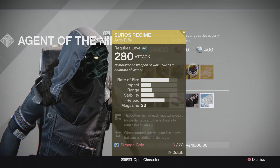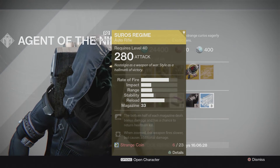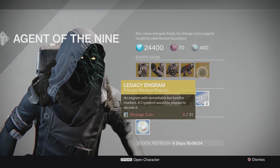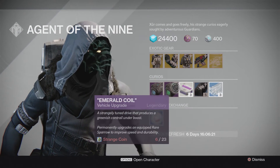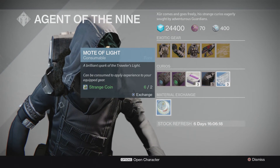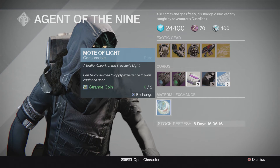When zoomed, the weapon fires slower but also causes additional damage. The Legacy Engram this week is going to be a primary weapon. You're also going to be able to pick up a Plasma Drive, Emerald Coil, Heavy Ammo Synthesis, Mote of Light, Three of Coins, and Glass Needles as always. Mods of Light are going to be again available at 2 Strange Coins apiece.